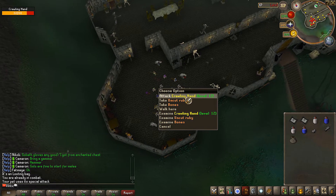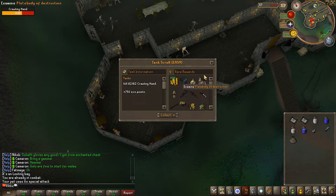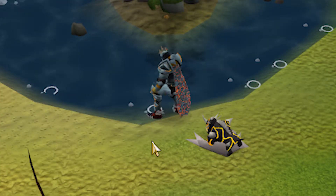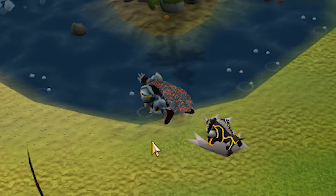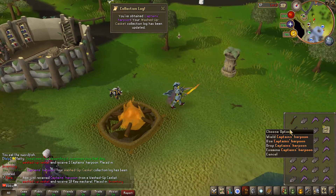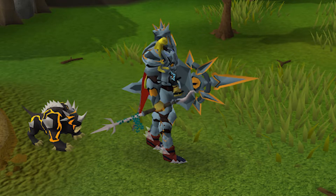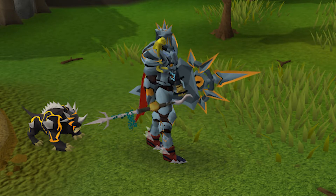Complete two task scrolls - luckily they're of any level so you definitely want to do the easiest ones possible. This one was just to kill like 60 crawling hands. Not really hoping for too much when opening these but the extra exo points is nice. The next one was just to catch some tuna, and while I was doing this I actually got a super rare drop - the Captain's Harpoon!